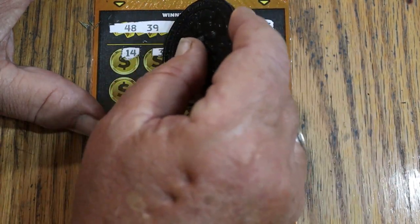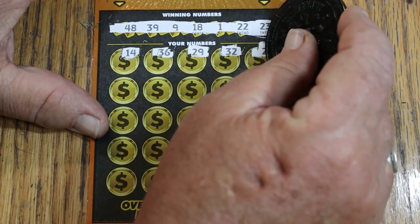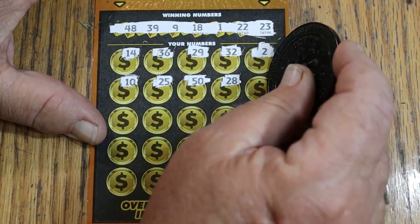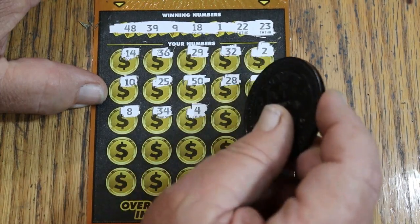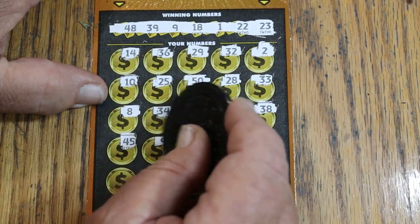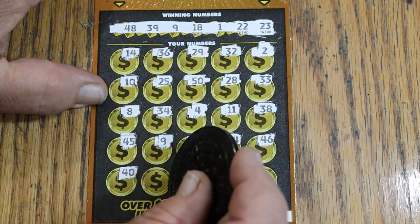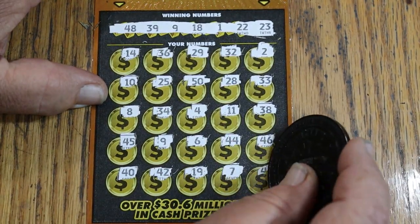Game numbers revealed: 14, 36, 29, 32, 2, 10, 25, 50, 28, 38, 33, 8, 34, 4, 11, 38, 45, 9 — and we have a match on the first ticket. Continuing: 6, 44 Club, 46, 40, 42, 19, 7, and 49.